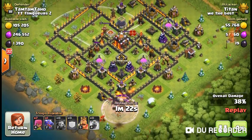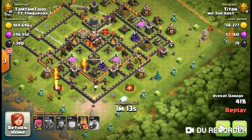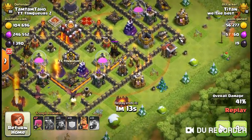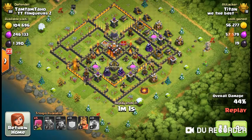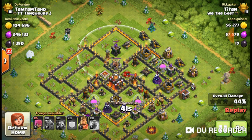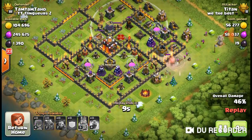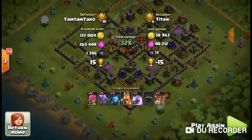I could have sent the balloon back here — look how much defense that balloon would have taken out, especially if I did it over here behind this air defense and behind that sweeper. I could have destroyed so many buildings. If I saved the minion I could have sent it right here, probably two minions. You don't need the wizards — the archers could help more to get percentages.